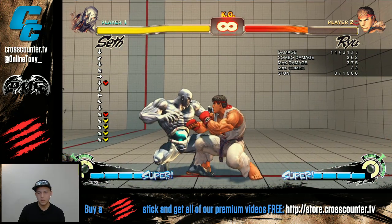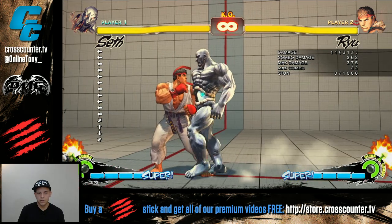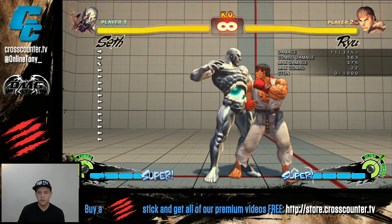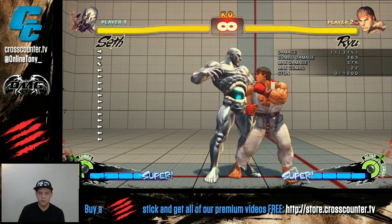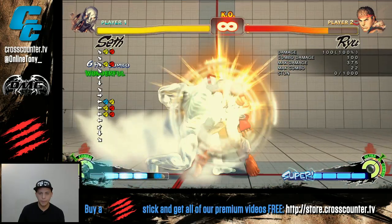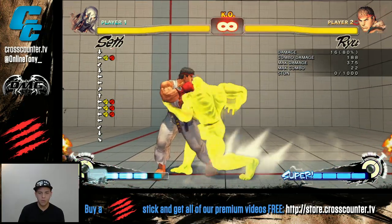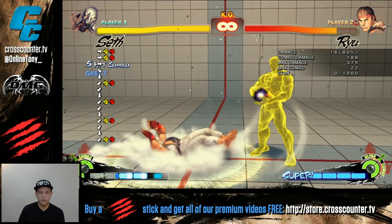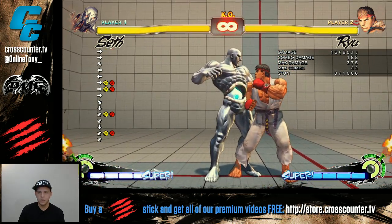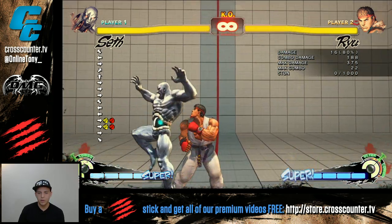There is a trick to doing EXTP into EX Tandem — it's not just straight mashing. If you straight mash EXTP, your opponent will land too low to the ground and you cannot do EX Tandem after that — you land too fast. The best result is to not mash at the beginning, but mash at the end of the EXTP. First, just do the command and then mash at the end.